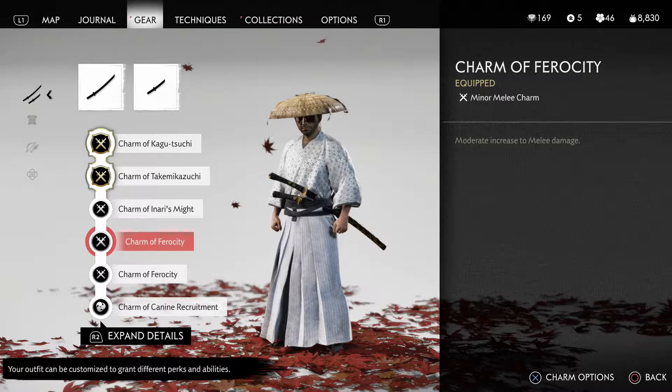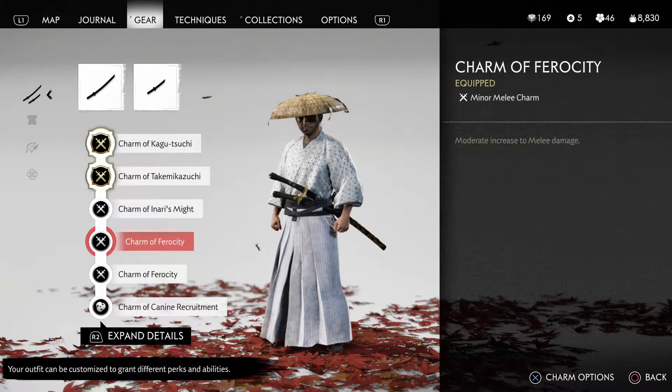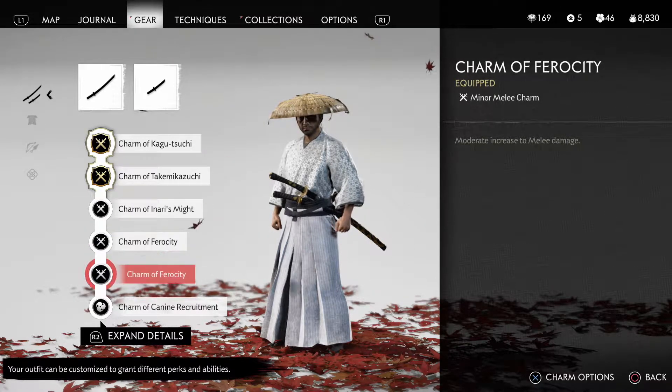Next is Charm of Ferocity. You can get this from the Family Man, which is a massacre tale, or Thief of Innocence, which is a miscellaneous quest. There's also a third one — I don't remember how I got that one. But with this charm, you will get a moderate increase to melee damage.